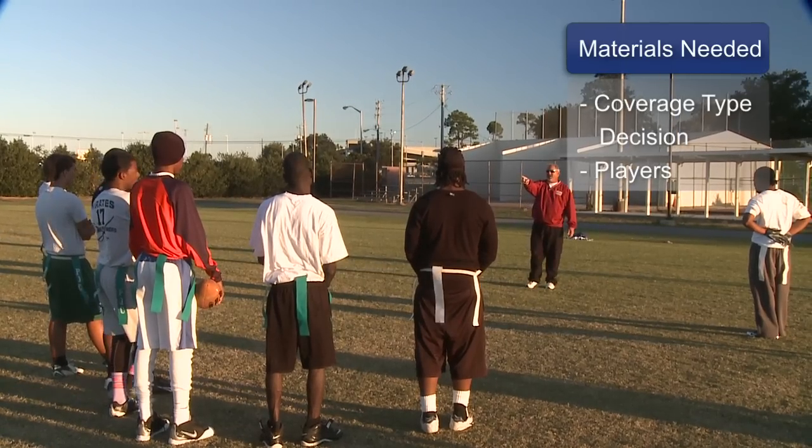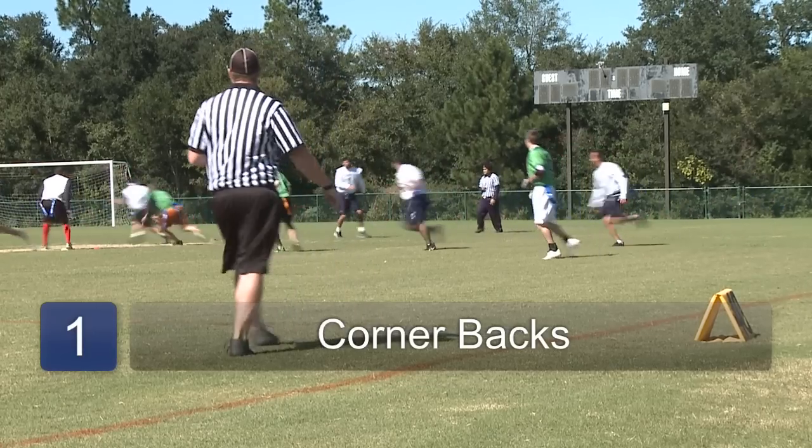First thing you'll need is to decide what kind of coverage type you're going to use. Then you'll have to fill each position. Step one, the cornerback. His role is to cover the deep thirds. If anybody runs through the deep thirds, he's supposed to run with them.